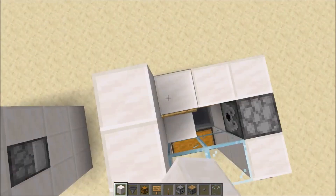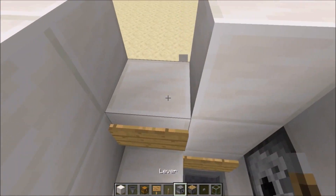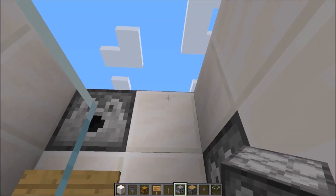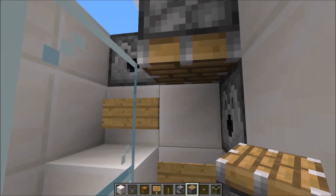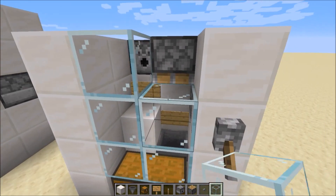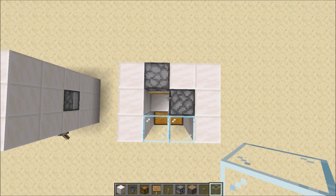For the next layer, you want to go ahead and put a layer of blocks all the way around. Put a dispenser right there. Go ahead and put that piston right here, just like that. And then go ahead and put in your glass blocks — you don't need to get back in there, so these are fine just the way they are. Here is that layer from above.